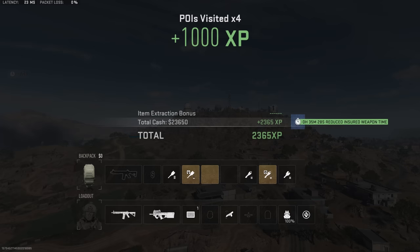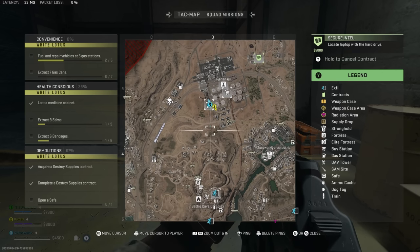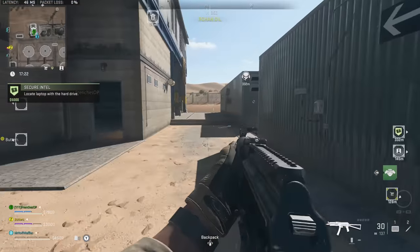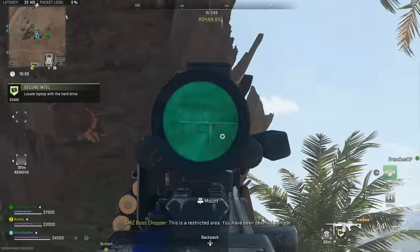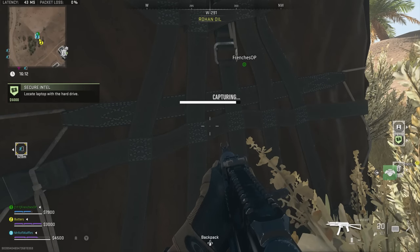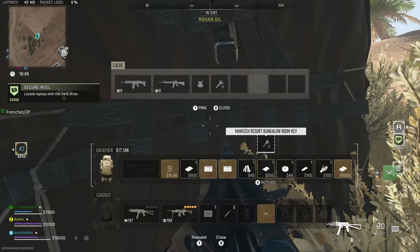There are other random events too, including a dust storm that can spawn and change certain areas of the map, and an enemy attack helicopter you'll sometimes get a radio announcement about, indicated by a skull roaming on the map. If you take the chopper down, it drops a supply crate with high-value loot. There are also supply crates dropped by supply planes that fly around the map, and you can shoot down those planes using SAM turrets to access even more supply drops.